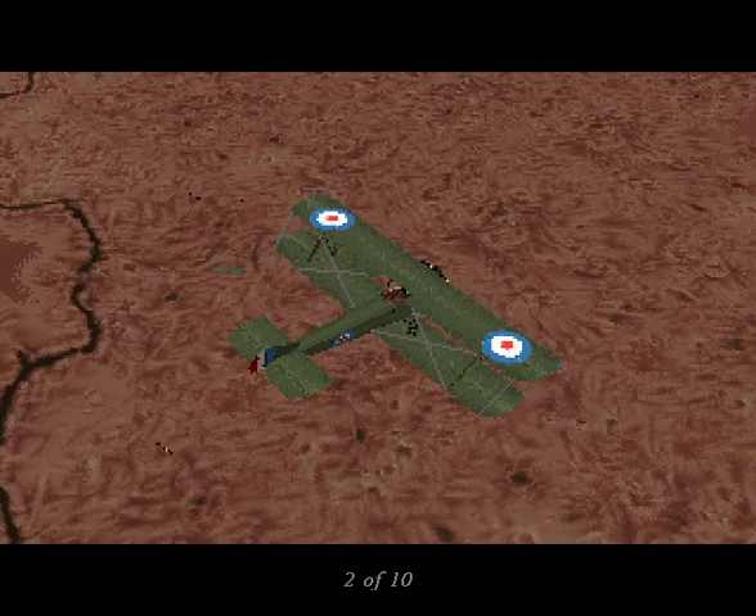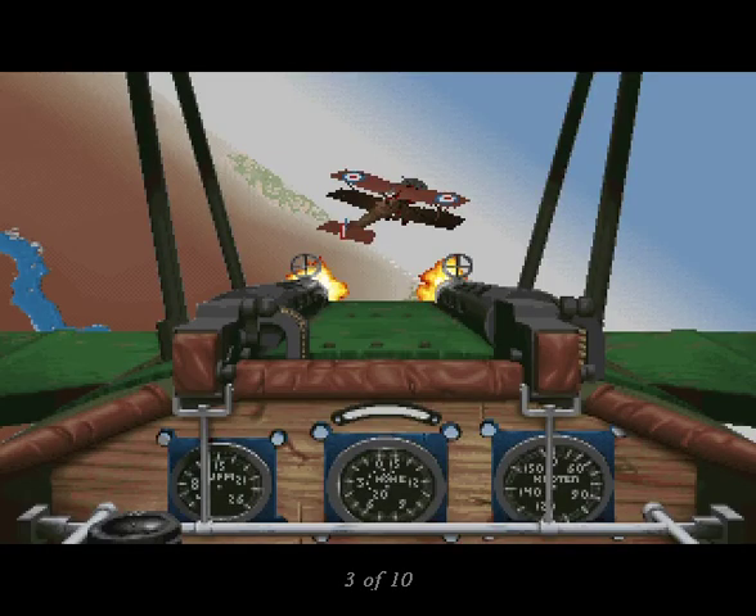Origin has taken the basic engine from Strike Commander, tweaked it considerably, and thrown in some classic planes from the Great War. This means that you'll have rolling hills, lush three-dimensional clouds, and if your computer has enough processing power, scattered trees here and there. The creative team on Wings of Glory has gone to painstaking lengths to put in the most graphic detail ever seen in a flight sim. Each plane has been rendered in 3D Studio, with intricate decals painted on in brilliant color.